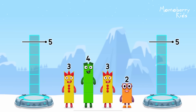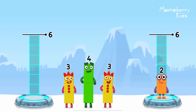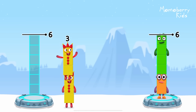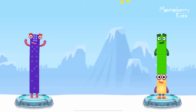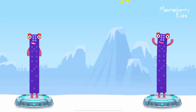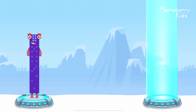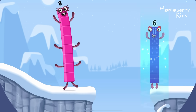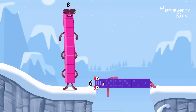Share the number blocks evenly to make 2 groups of 6. 3, 3... That's right! 3 plus 3 equals 6. 2 plus 4 equals 6. 6 equals 6.